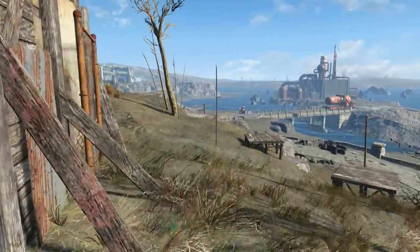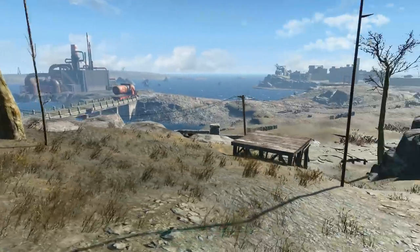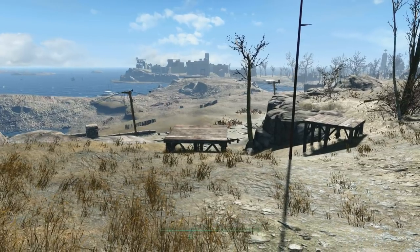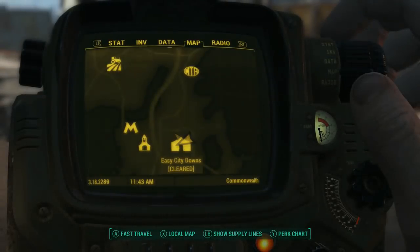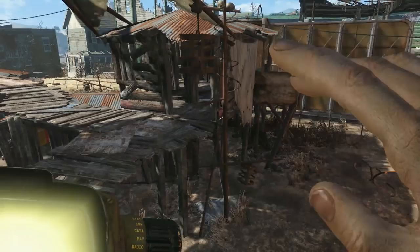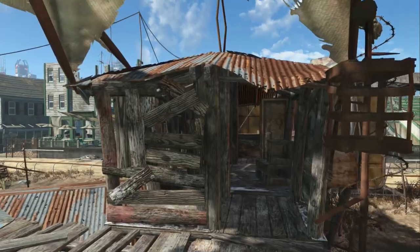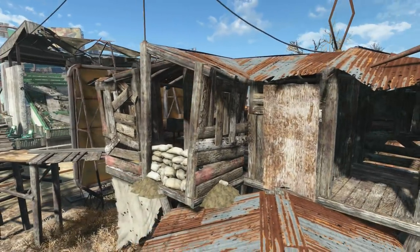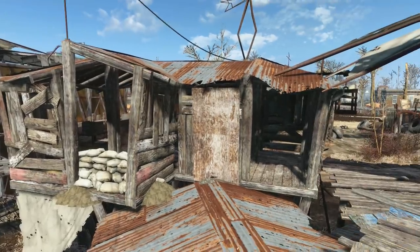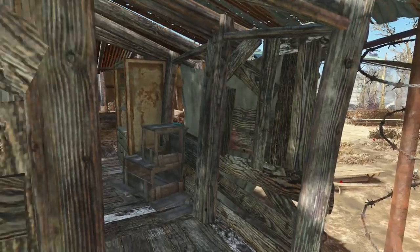Taking a page from Settlements and Survival's recent builds, I'm going to steal a Bethesda structure to start this off. The one I've chosen this time is one of my favorites — it is at Easy City Downs. I've sped the tour up because, you know, it's a tour and I don't need to go slow speed. This one I wanted to use for a long time, but it's got that L-shaped corner piece. There's really no way to duplicate that in vanilla, so I had to wait until I got mods.